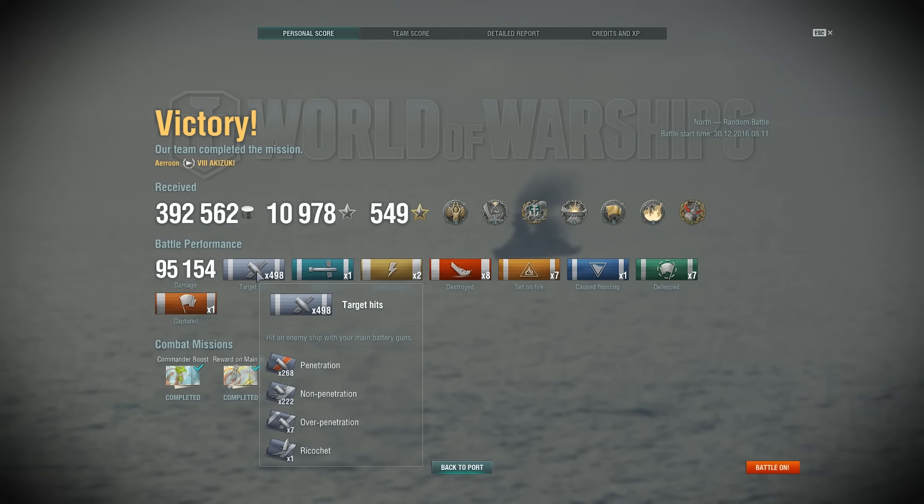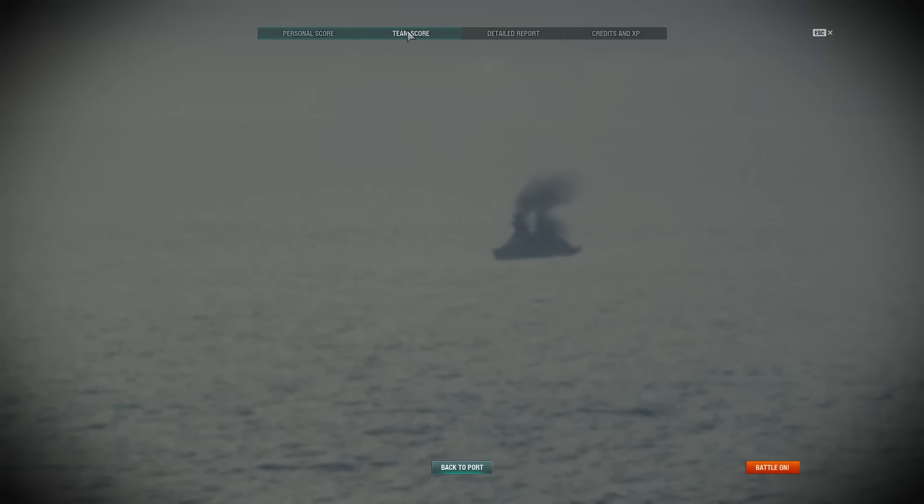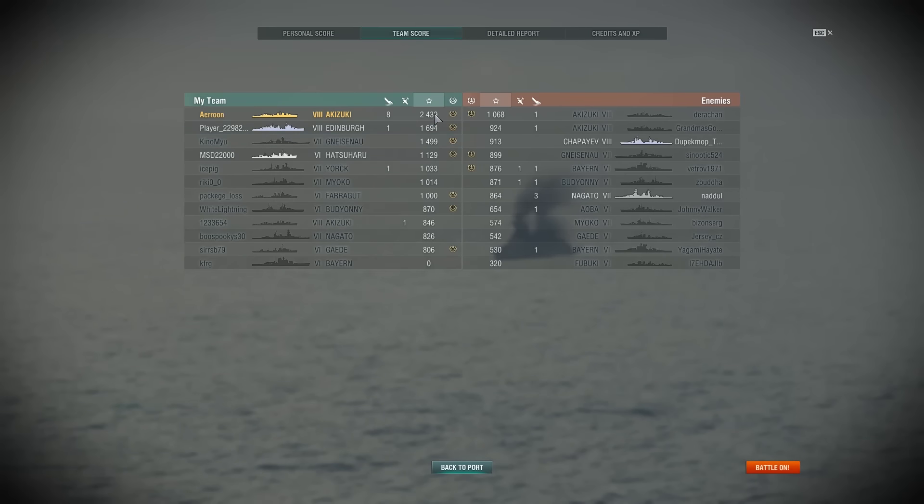I got First Blood, Kraken Unleashed, Devastating Strike, and Confederate. 498 shell hits, and as you can see, most of my hits penetrated. Usually you would have something like one-third hits are penetrations and most are non-penetrations, but in this case it worked out. Eight kills is quite incredible — I don't have eight-kill games very often. Seven fires with 2% fire chance is quite good as well. 2,400 base XP.